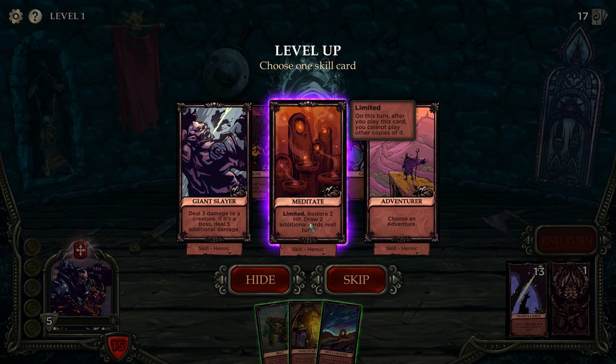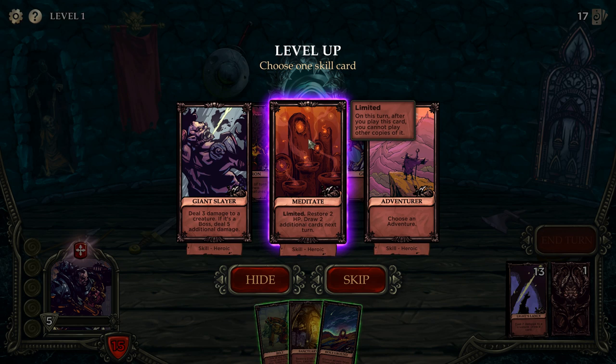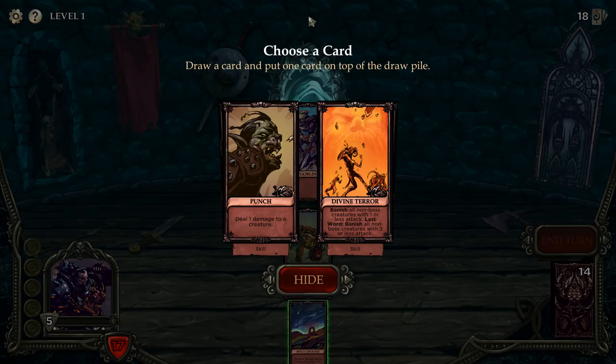Restore two HP and draw two additional cards — that's really good! These are all awesome actually. Choose an adventure — I've used this before and it gives you options of things you can do: some are bad and some are good, like healing or taking damage. I think I'm going to take this one. All of them would be awesome.